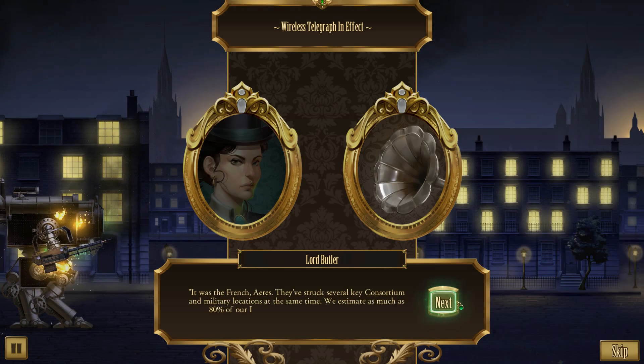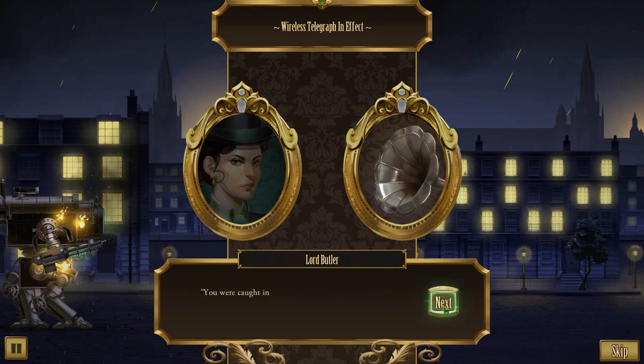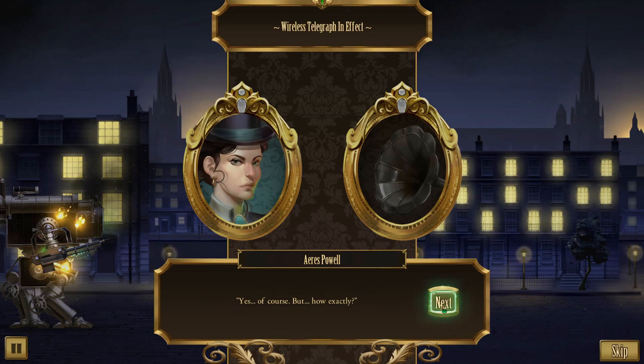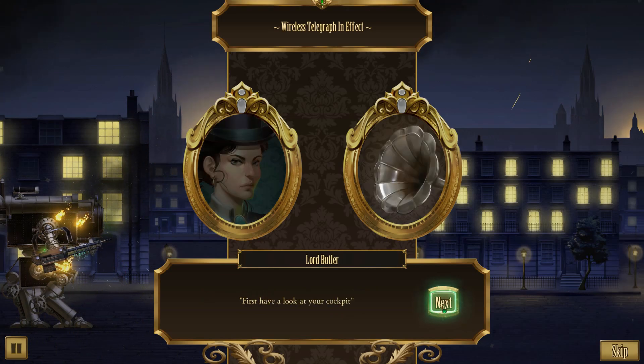'It was the French, Ares. They've struck several key consortium and military locations at the same time. We estimate as much as 80% of our Ironcast commanders have been killed! You were caught in the bomb blast but thankfully have survived. We need to get you moving - there are enemies inbound to your location as we speak.' 'Yes, of course. But how exactly?' 'First, have a look at your cockpit.'